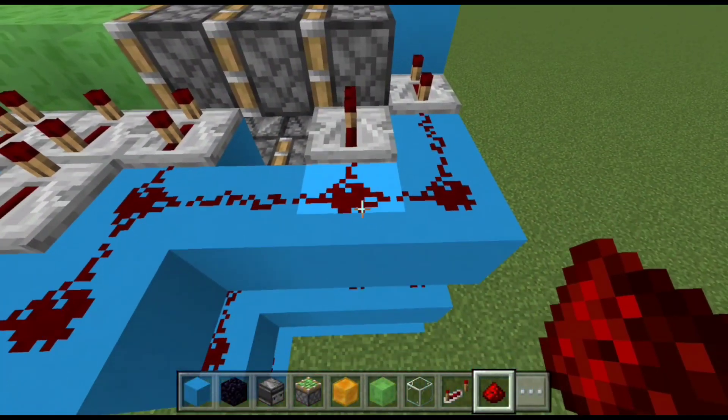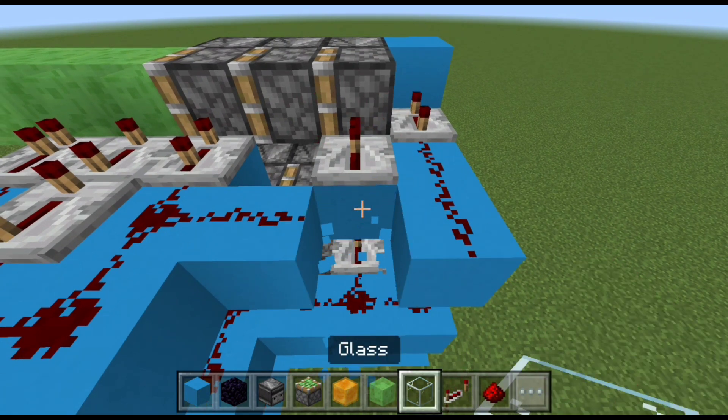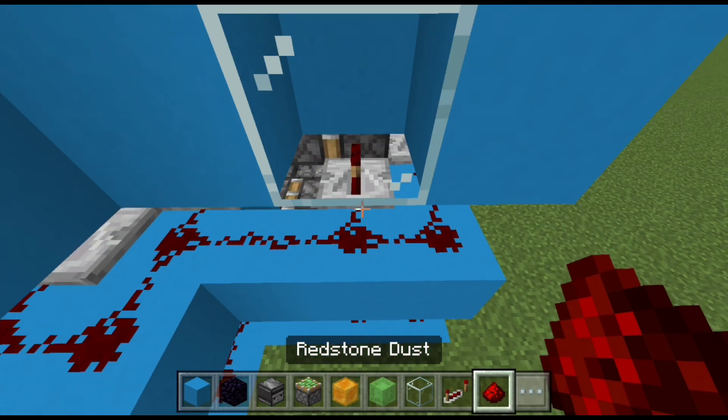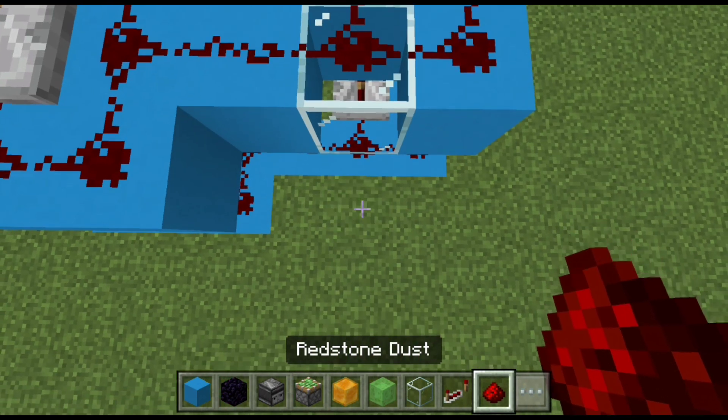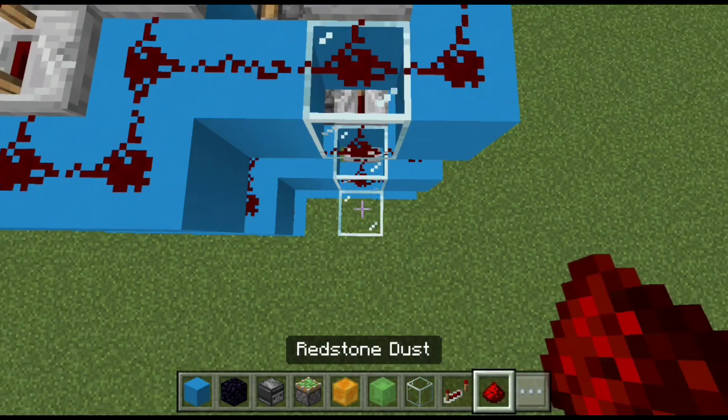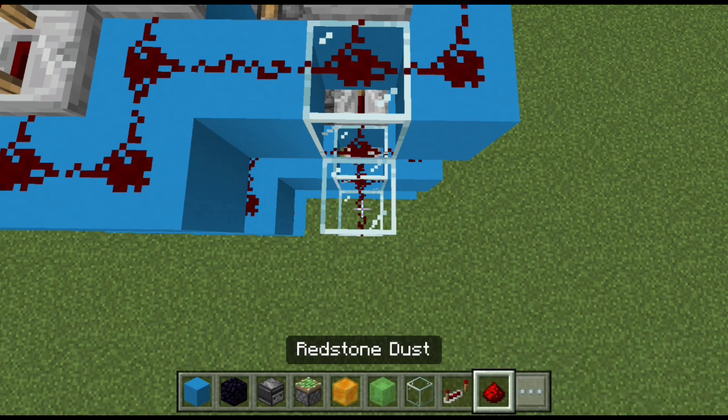Do the same thing on the other side. Go behind the second repeater and replace the block with glass, and add the redstone back. Do the same with the layer below — replace the block with glass and add the redstone. Add glass at the bottom, redstone dust on top, and do it one more time.